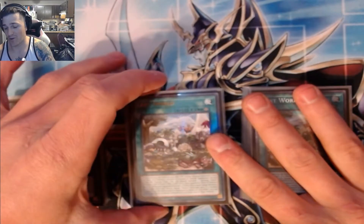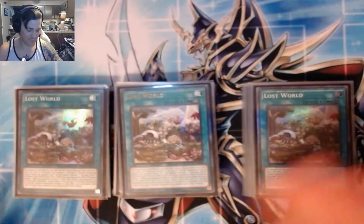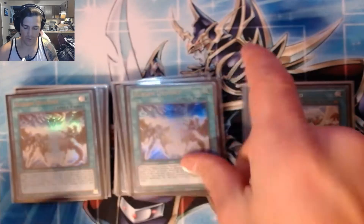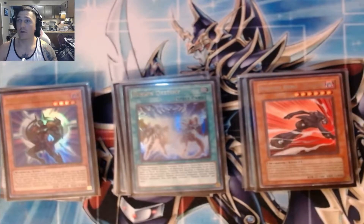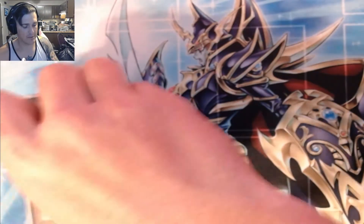I lost my structure deck stuff so I have golds and structure deck copies mixed in — please ignore the mismatched rarities. And then finally, probably the MVP of the day would be Fusion Destiny into Celestial Dasher. We all know what DPE does — absolutely disgusting, such a phenomenal card.